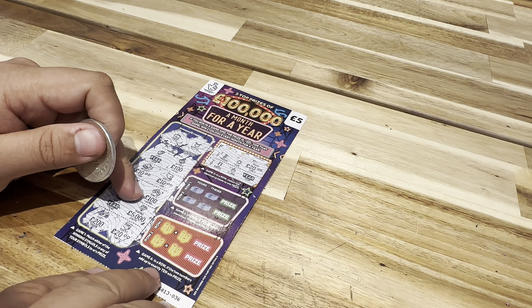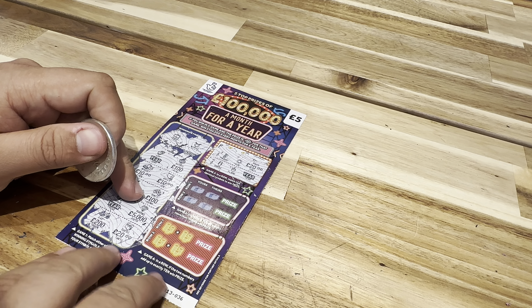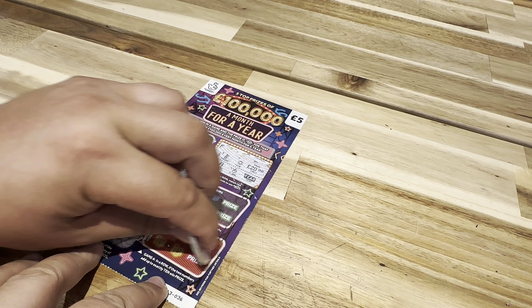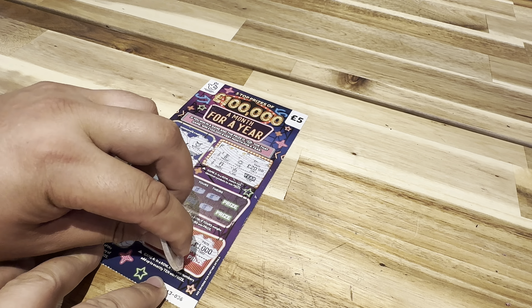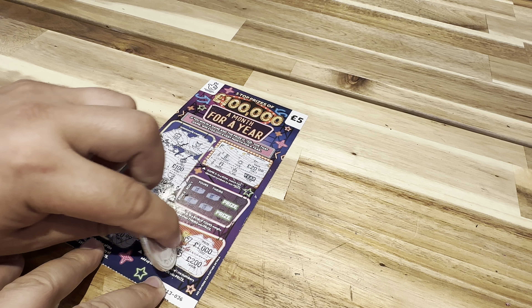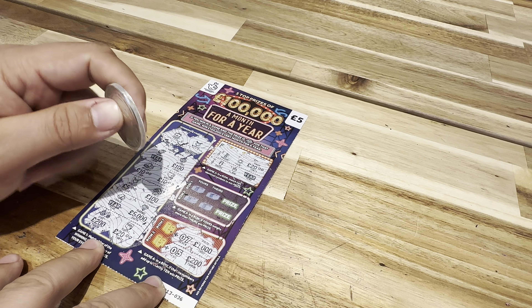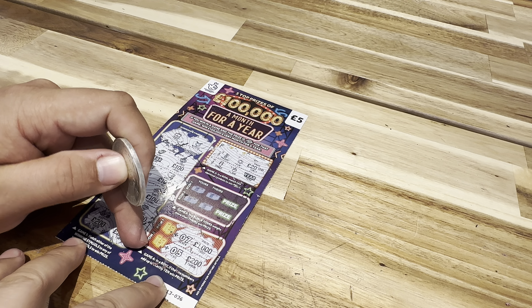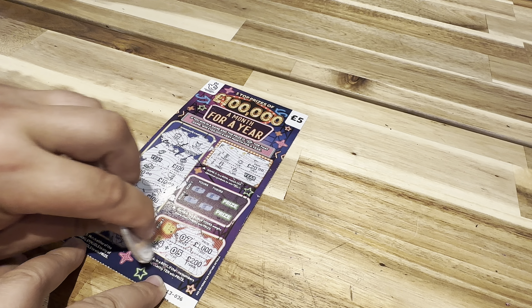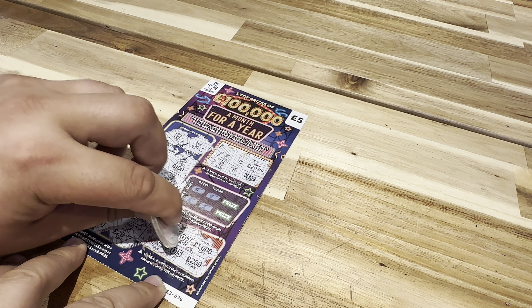Let's see this one here, game four. In a row, if the two numbers add up to exactly 10, win a prize. First prize: 1,000. Second prize: 200. So first numbers — seven and five. I need a three here or I need a five. Drum roll... Four. Not today. Yeah, not today.